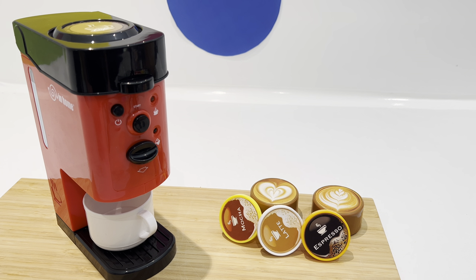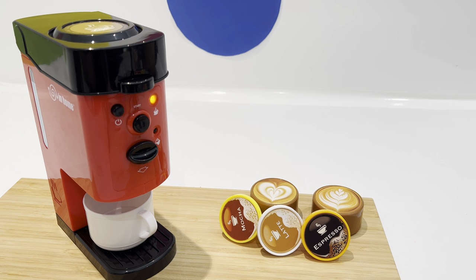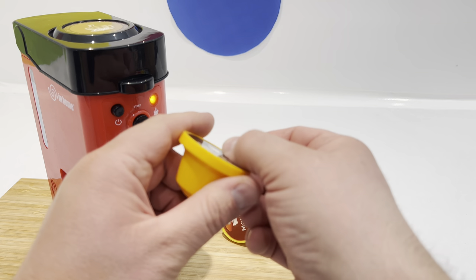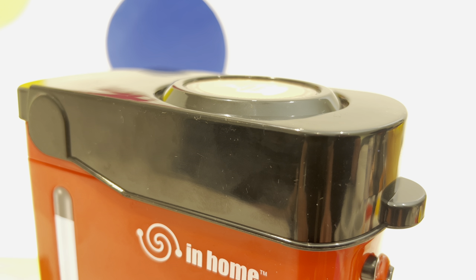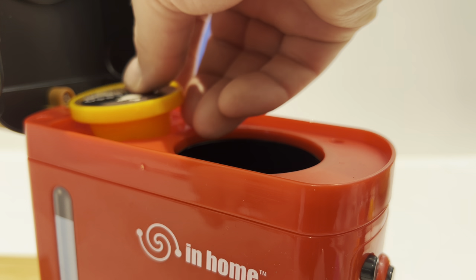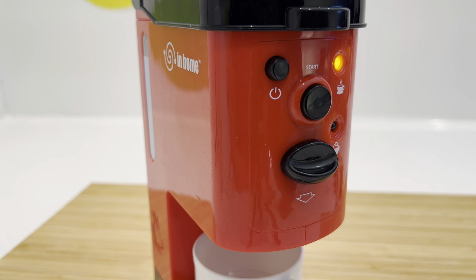First, we turn on the coffee machine. And then, we choose a flavor. Let's put in espresso! Okie dokie! Let's hit the start button!